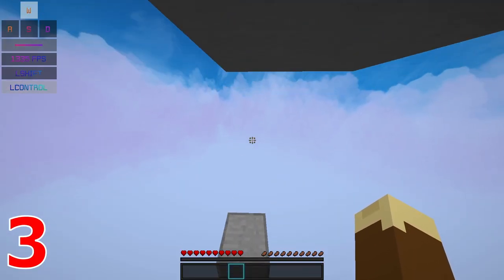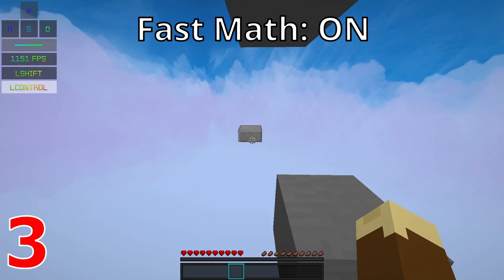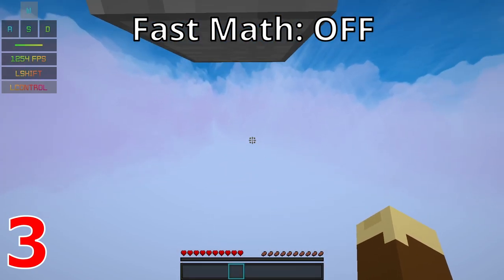Even though Optifine is widely regarded to not have any effect on gameplay other than making the game run smoother, with very precise parkour, the fast math setting can actually cause some real discrepancies.